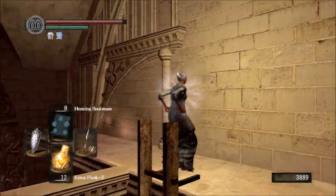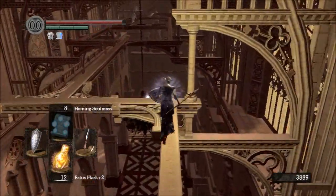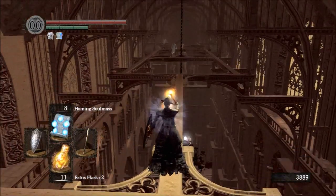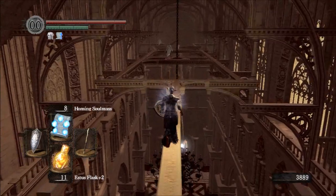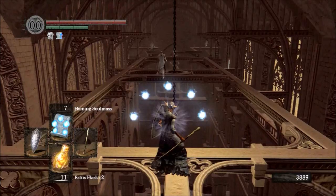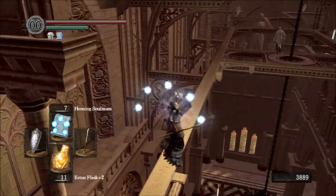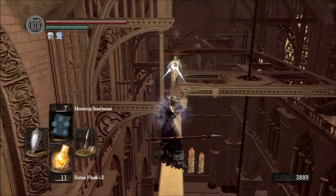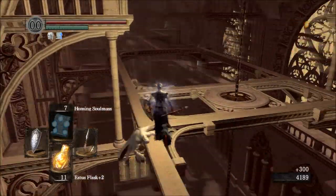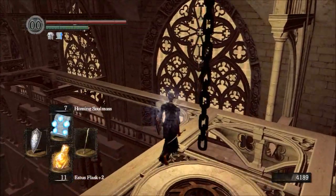We can take him out with the Lightning Spear. The Painting Guardians don't have any poise - their equipment doesn't have any poise - so a single hit from a melee weapon will stun them. If you have a weapon that does enough damage, you can attack them repeatedly and take them out with melee. On these beams, the easiest way to take out the Painting Guardian is with a melee attack.